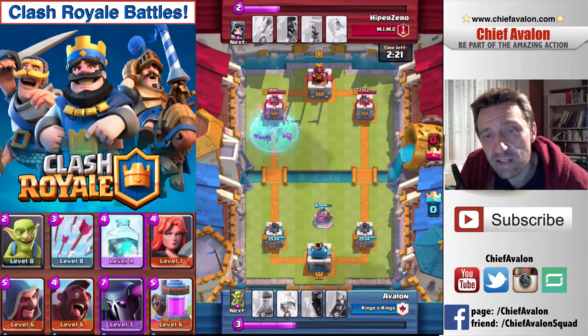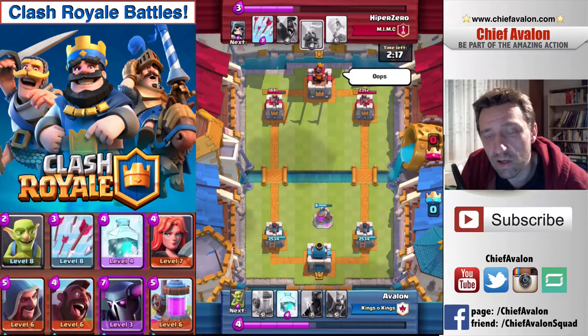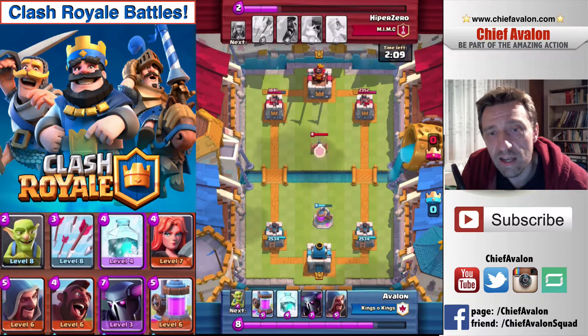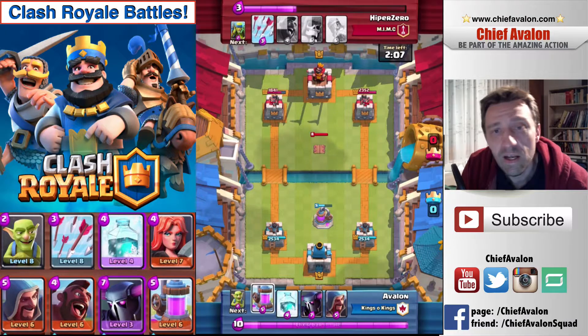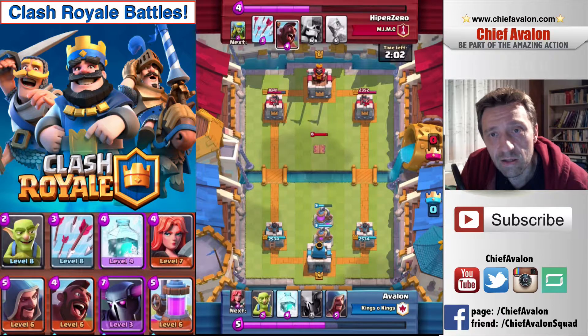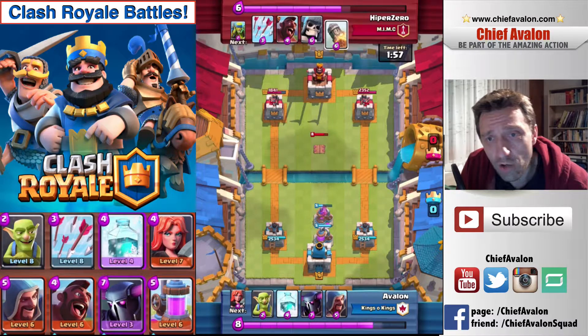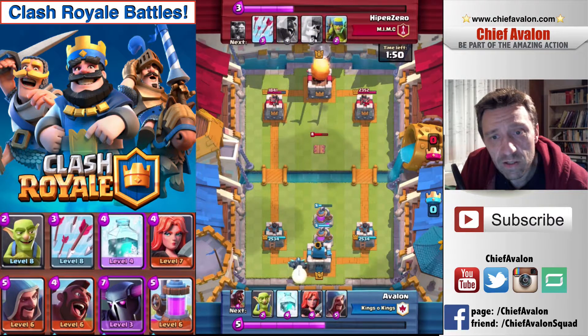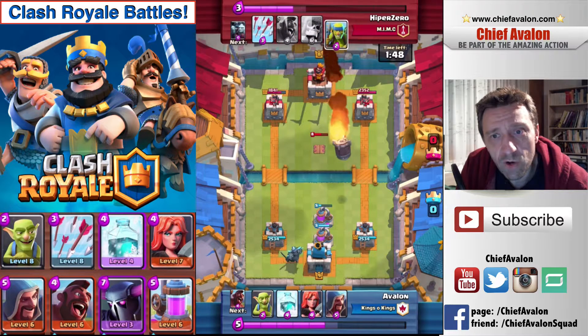I freeze those minions there, but I was a little too late with the freeze. Still, I could do some decent damage to his left tower. Basically his attack with the giant skeleton turned into a counter-attack where I was able to do damage on his tower with the Valkyrie and the hog rider. Now I place another elixir pump on the map to produce more elixir — no real reason to hurry here.